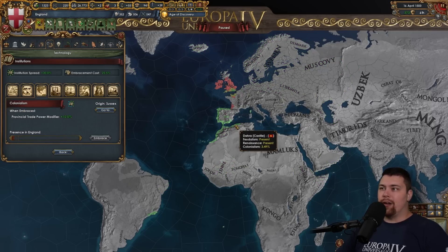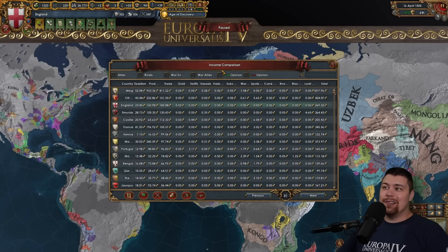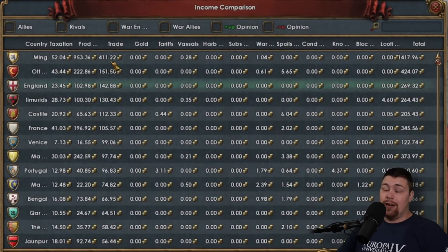England is only collecting 142 ducats. Renaissance is basically everywhere in Europe and northern Africa, and Colonialism spawned in England. The income comparison is interesting: Ming at 411, number two is the Ottomans with about 150, then England, Castile, France, Venice, the Mamluks, Portugal, and Malacca just under 75.